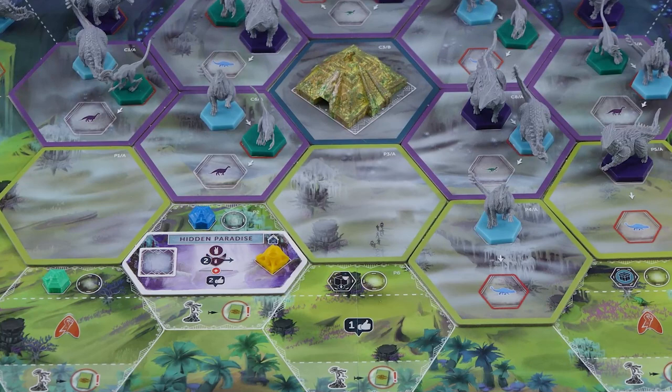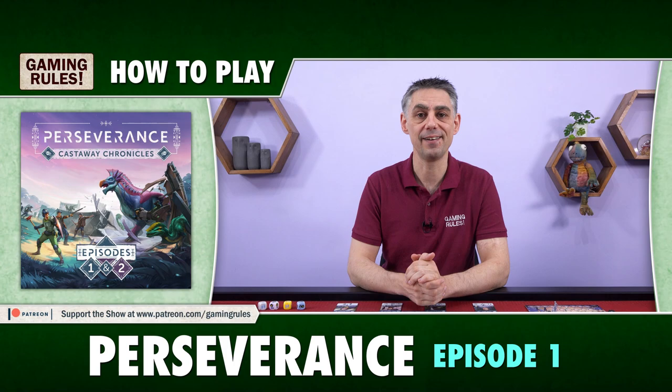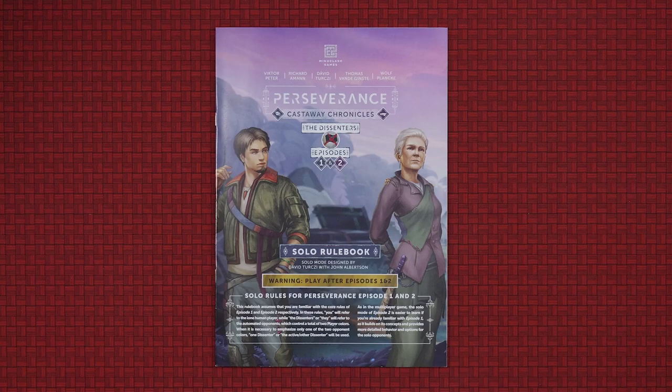Establish camps, outposts and watchtowers to help protect your people as you explore deeper into the wilderness. In this video I'm going to be explaining how to set up and then play episode 2 with 2-4 players. If you haven't seen my video on how to play episode 1 you will need to watch that one first, as many of the core rules I've already covered there. For the solo game, first watch this video and then refer to the supplemental rulebook. A huge thank you to Mind Clash Games for commissioning this video. You can support the channel at patreon.com/gamingrules.